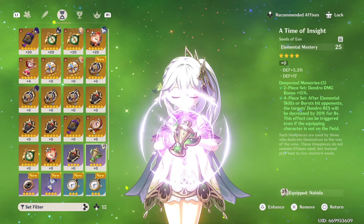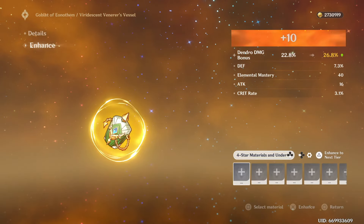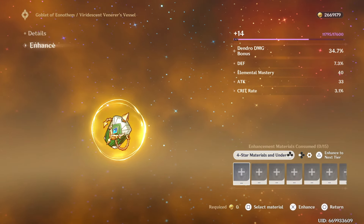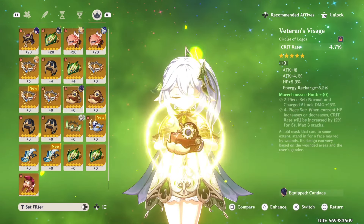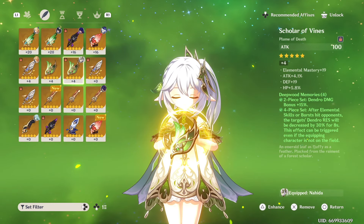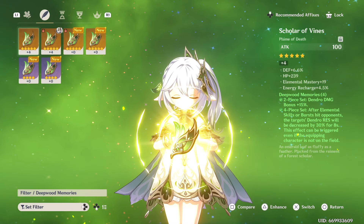I got an elemental mastery Sands, which is a big deal for us. I might use a dendro damage goblet from another set — the Noblesse set — so we'd have four pieces of the dendro set plus that. We have level 14 on the dendro damage piece, and the rest aren't fully leveled yet, but at least we have a complete set planned for Nahida. We can try to get better substats over time.